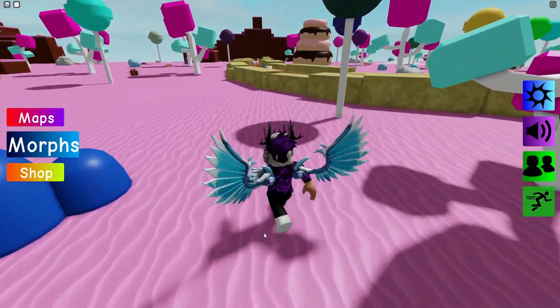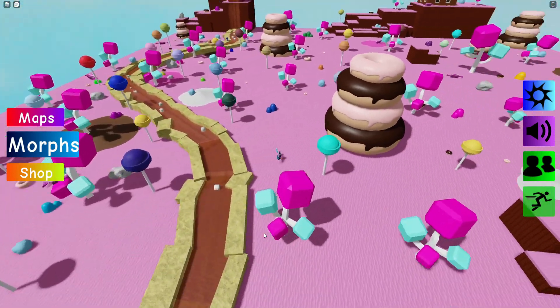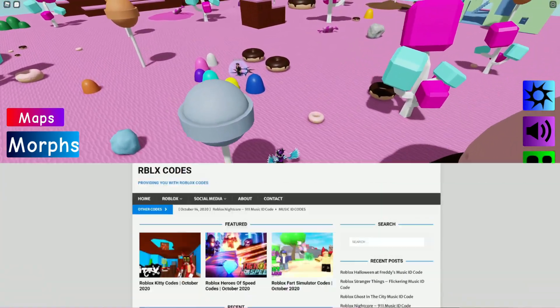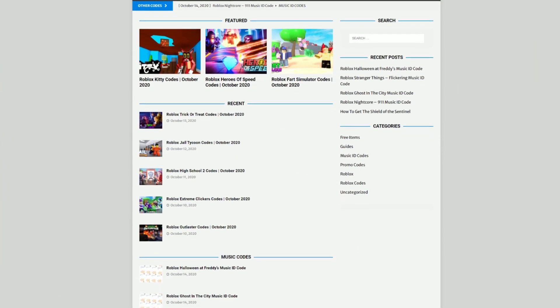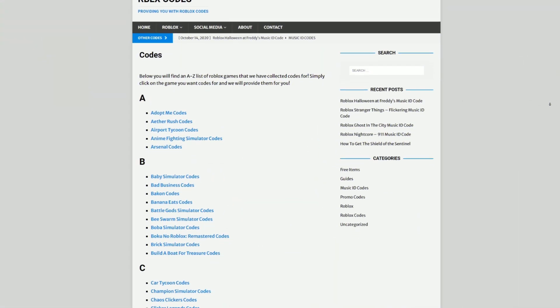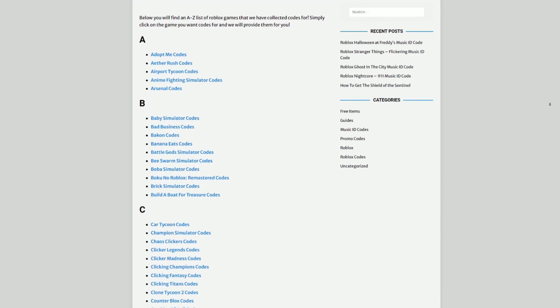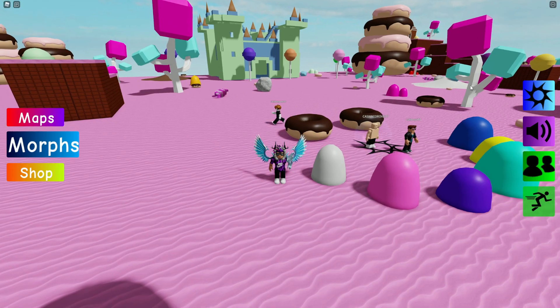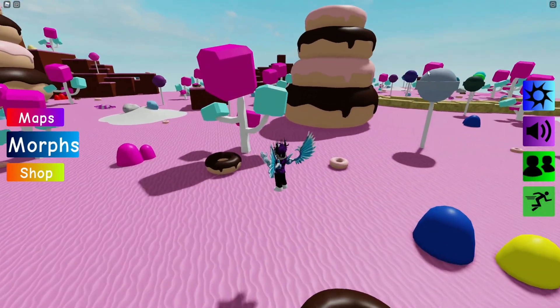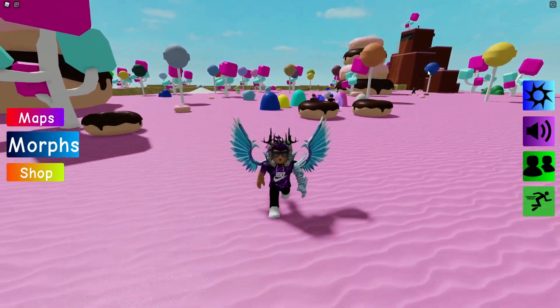Before I start, I need to tell you a little bit about mrblxcodes.com, which is my own Roblox code website where you can find game codes, music codes, and card codes. There is tons of stuff in there — we have codes for over 300 Roblox games, so if you need a code for a game it will be there.